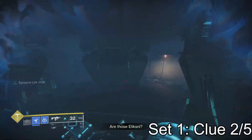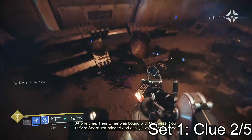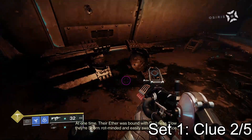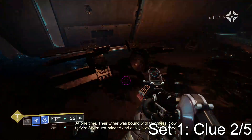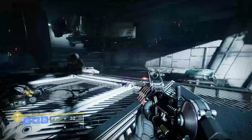You move a little bit farther into the Glykon, and when you first jump down by the electric wall, take an immediate left and on the ground there is one of these broken items that the scorn captains use. That is your second secret clue of the first set.